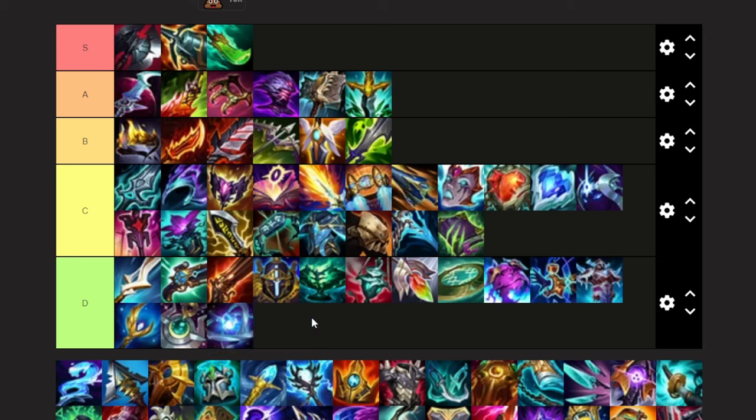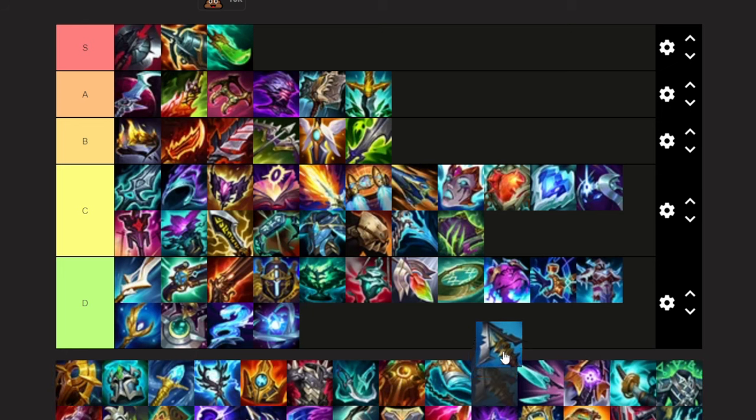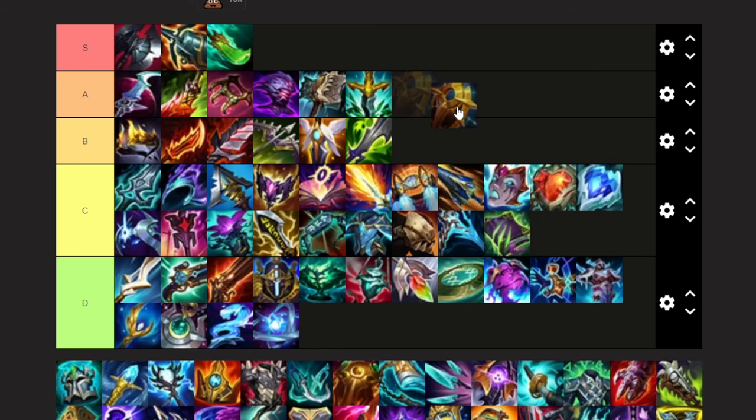Dawncore — I've never seen this item built by anyone ever. I'm putting it in the bottom. Staff of Flowing Water — going to put that right above Dawncore because I don't ever see that item built either. Celestial Opposition — I don't build this as a support Belveth, but I would be willing to. I haven't tried it out yet, so I'm going to put it at the bottom of B. A lot of Pykes are running this because Bloodsong after the nerfs is not as useful. It allows you to be a lot tankier when you're an otherwise squishy character. You could build this with a more attack-damage-heavy Belveth build and it would allow you to be a little bit tankier, use the effect for reduced damage and then use your E afterwards for a really long period of time where you're just not taking as much damage.